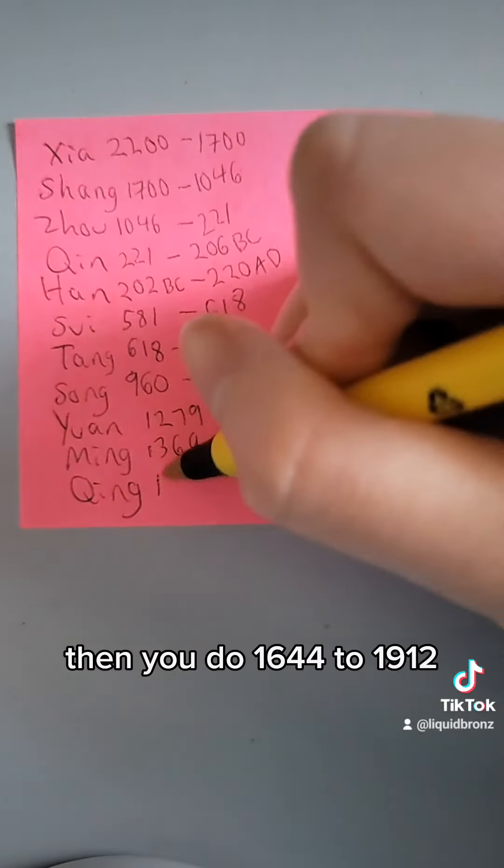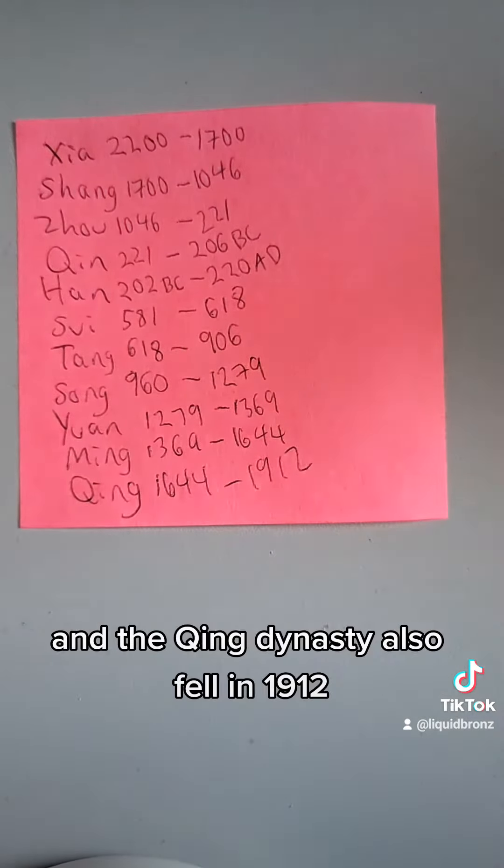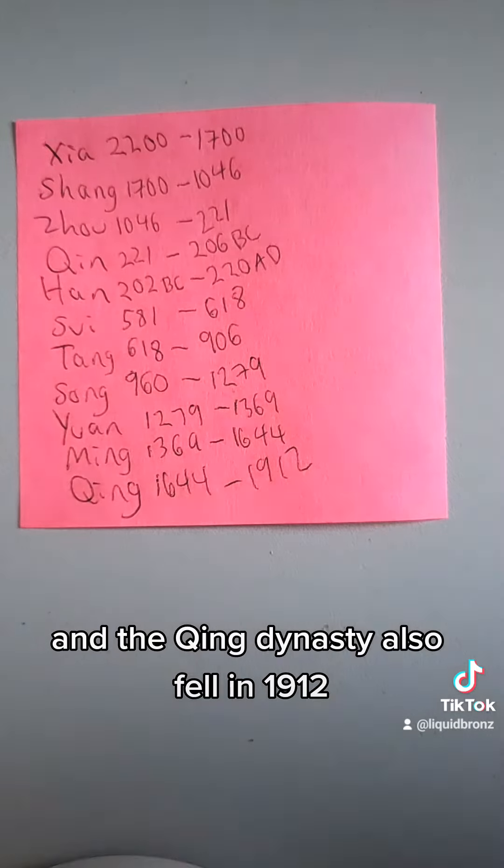Then you go from 1644 to 1912, because the Titanic sank in 1911, and the Qing Dynasty also fell in 1912.